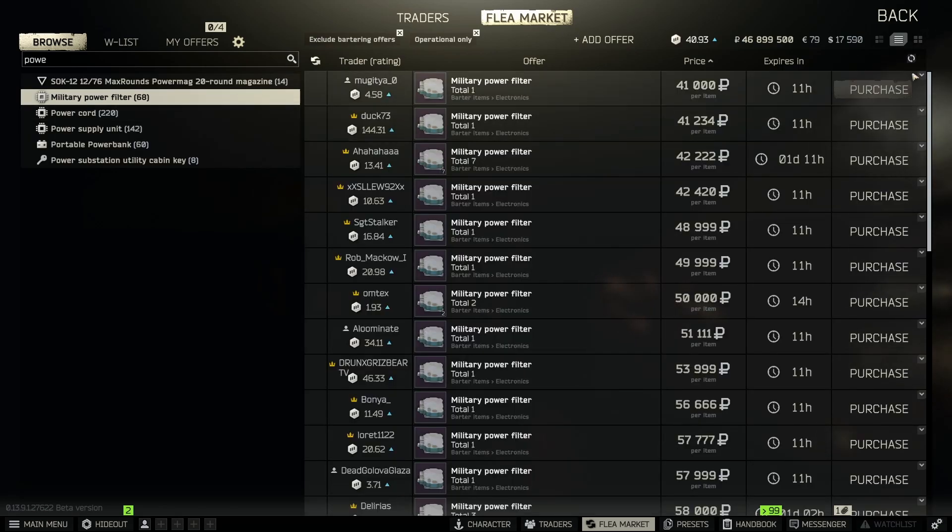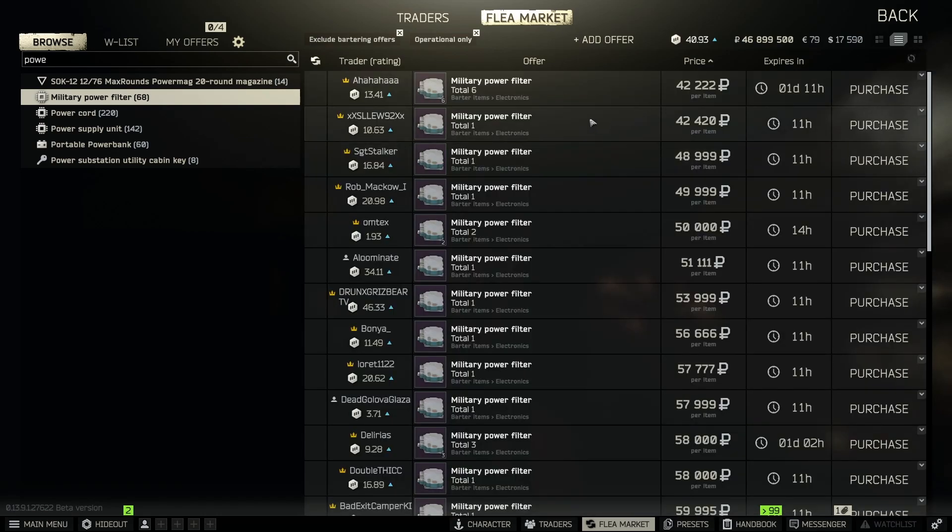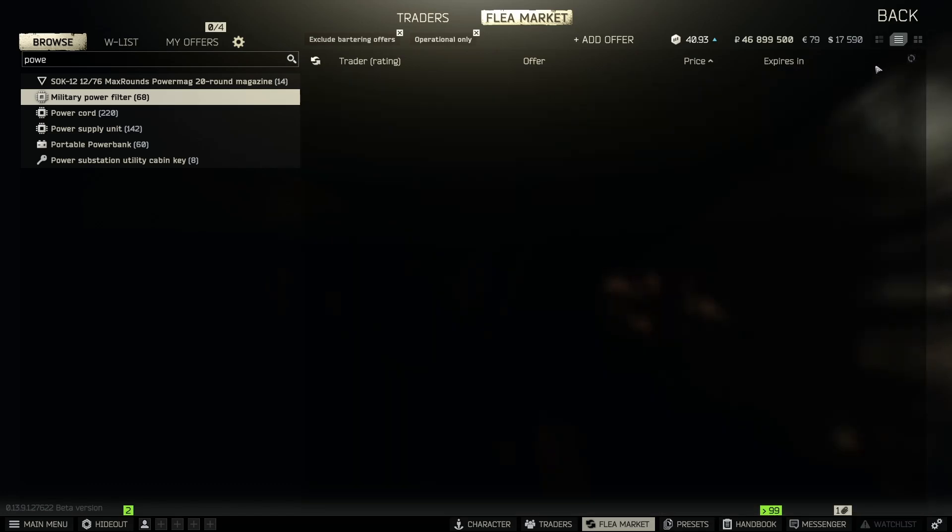Moving on, we have the military power filter. This might be the cheapest per slot item on the list today. I find these all over Reserve since I play it a lot, but you can also find them on Streets, Lighthouse, and many other maps. They're pretty common and a one slot item worth about 40k. Early wipe these things were worth upwards of 100k because you need them for the hideout. If you find any kind of military item, you probably want to pick it up — the power filter is a great one slot pickup every time.